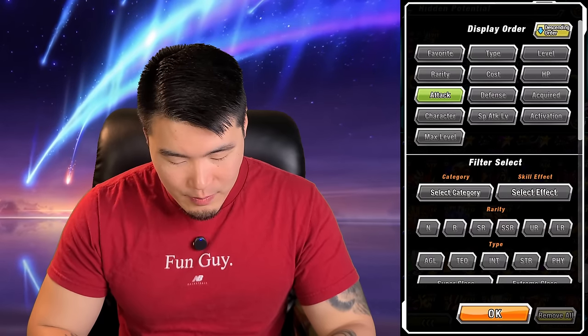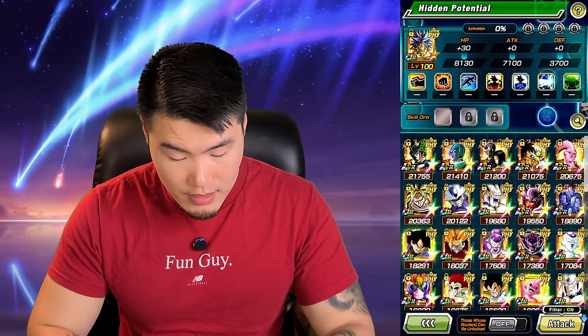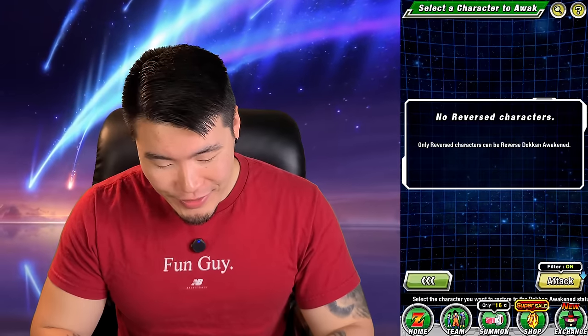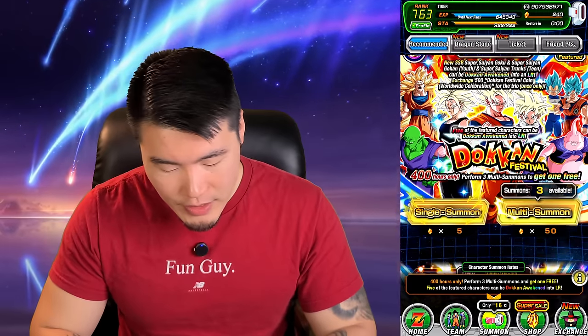And it's LR Metal Cooler. Well, at least I think he might be useful. Let's go to hidden potential — Extreme — and look at that! We can rainbow Metal Cooler. I'm going to do it on camera so at least we walk away with something worth being happy about, because these summons were not the best. At least I rainbowed my Metal Cooler. I don't really use him, but it's a featured LR, a carnival LR — he might have been the first ever carnival LR actually.